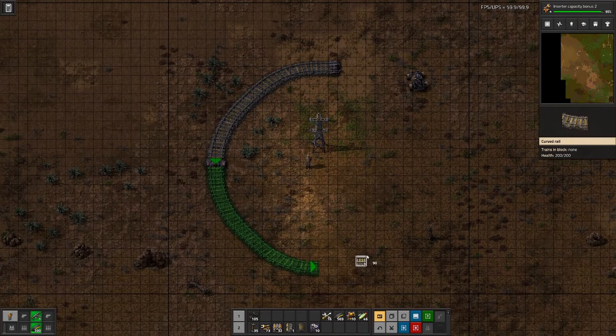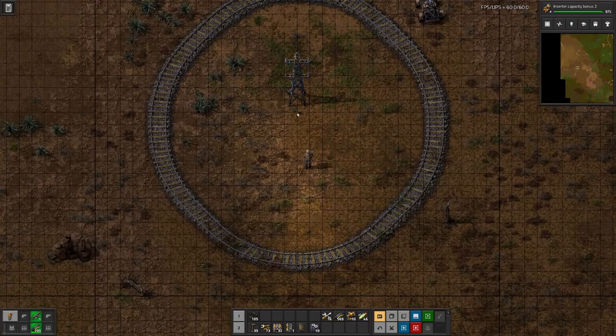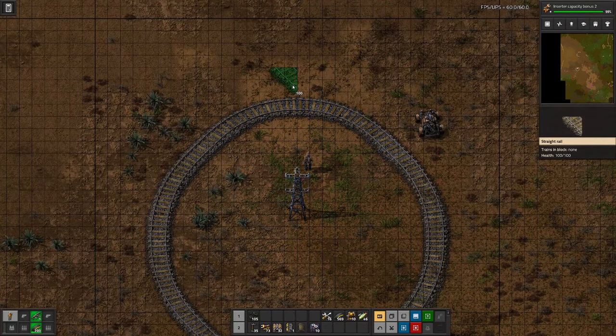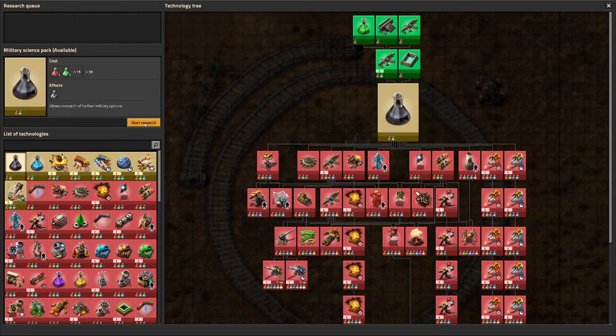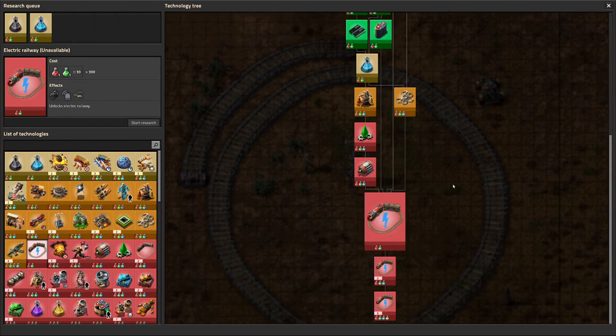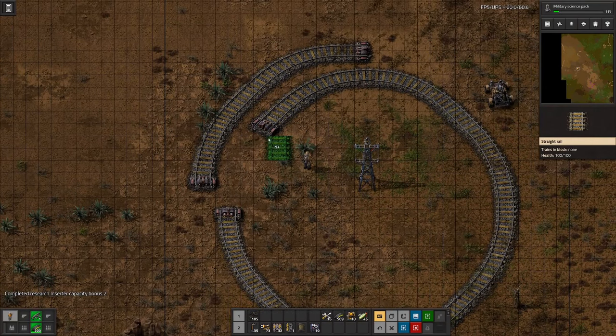We need a roundabout to start off with. We have the research — military science and chemical science — that we can do. Everything else needs one of those, like the electric trains, which have some intermediary items that require chemical science.